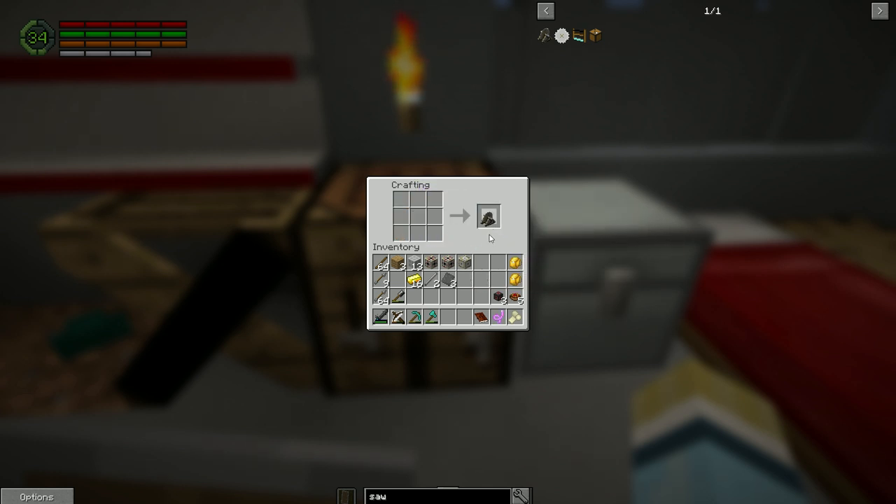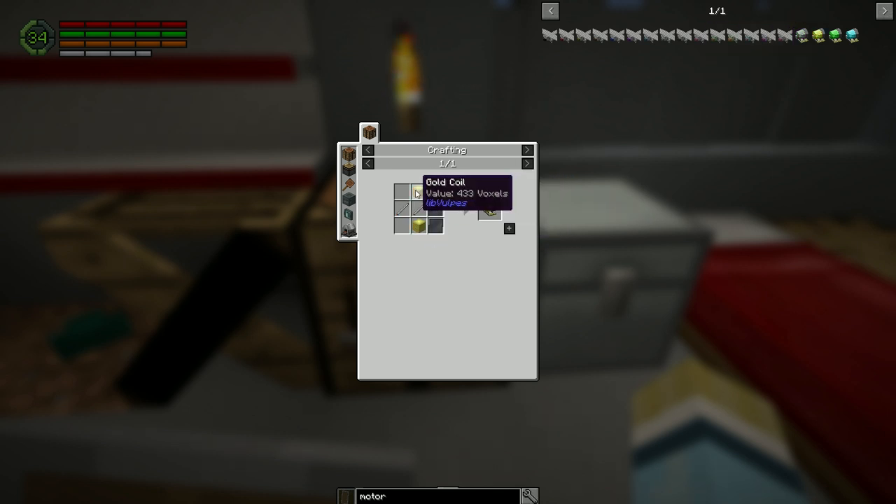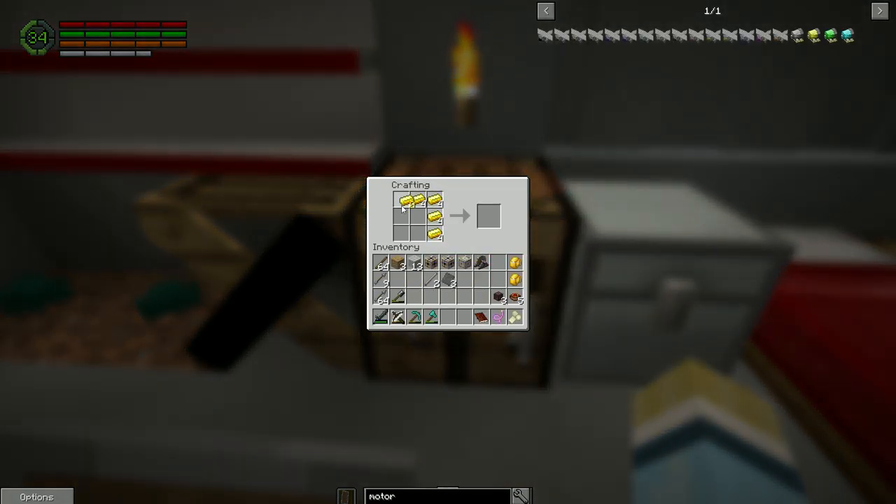Now we need to make a motor. It doesn't tell you that you need a motor for this, but I know you do. We're not going to build the basic motor, which requires copper plates and copper rods. We're going to go with the gold one because we've got tons of gold and it's a bit better. We need two gold coils, plus steel plates and steel rods which we already have. Just make the gold coils, drop them in, and there's our motor.